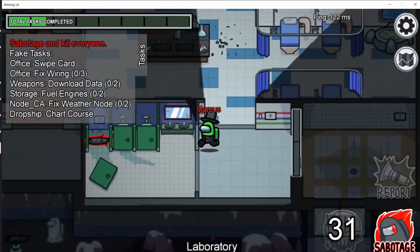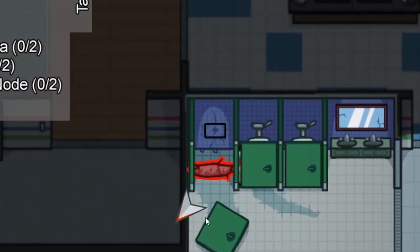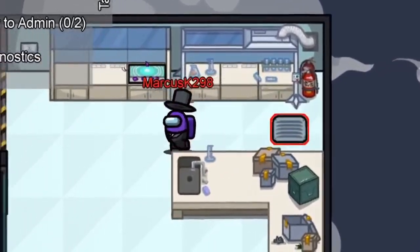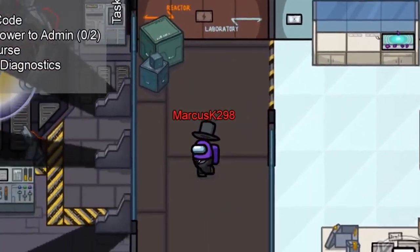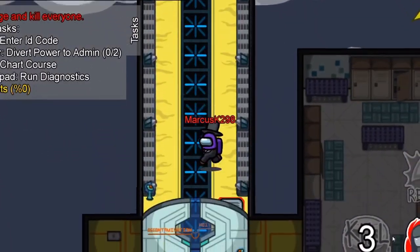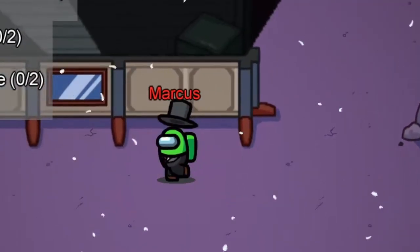Here's an example. Let's say you're in the reactor with a crewmate on Mirror HQ. What you should do is turn off the lights, wait a second, then hop in the reactor vent under the cover of the lights. Vent to electrical, kill the first person there, vent back, then act like you and the crewmate were hanging out in the reactor the whole time. This genuinely works so much — not only do you secure a kill, but you also have a strong ally to vouch for you later in the game.